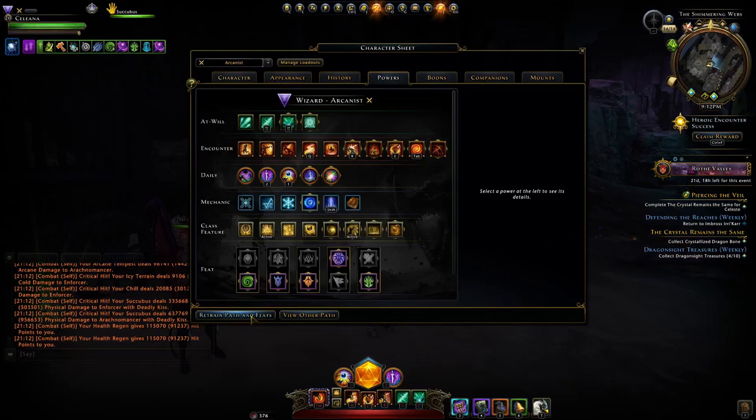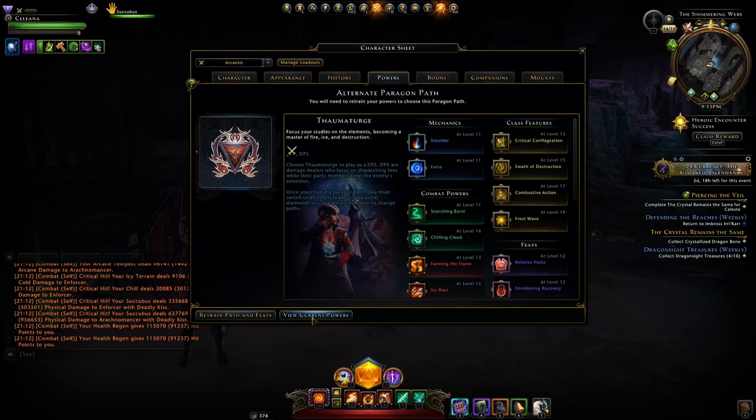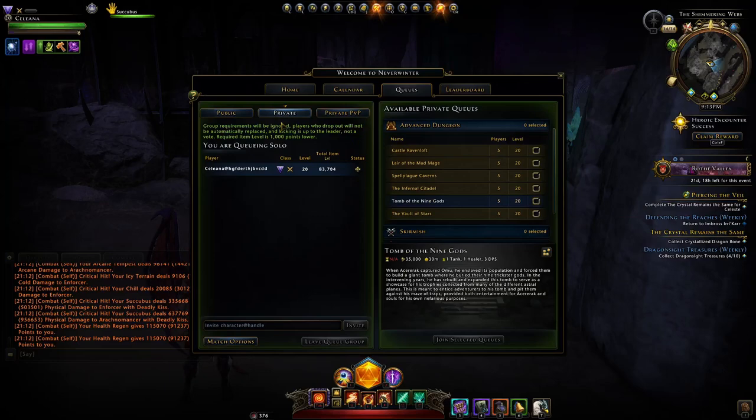You can definitely go to the other paragon path, the Thaumaturge, and make an AOE build there as well. I personally haven't done a whole lot of in-depth testing using the Thaumaturge for end game content like Master Temple of the Spider. I can't confirm how good it is, but I've run the Arcanist in the Temple of the Spider master version and beating up the adds there is no trouble whatsoever.